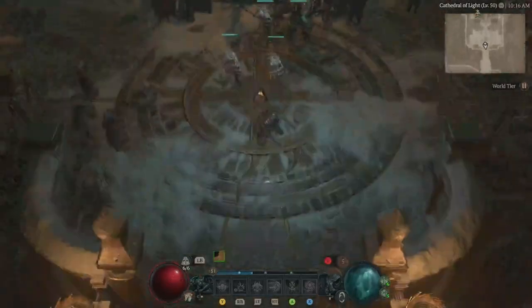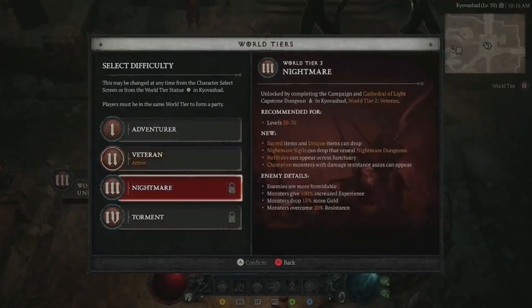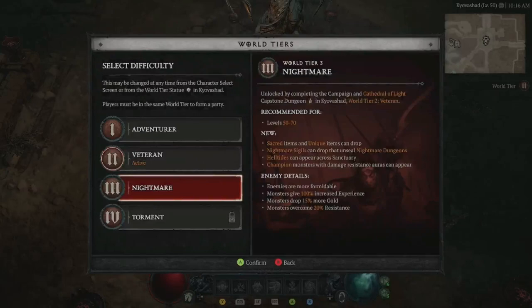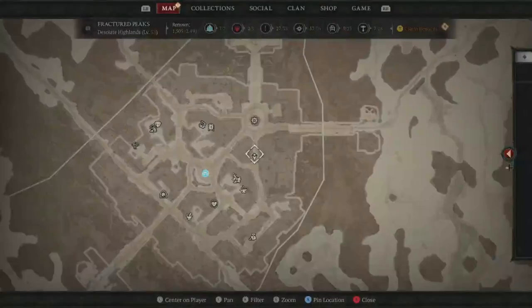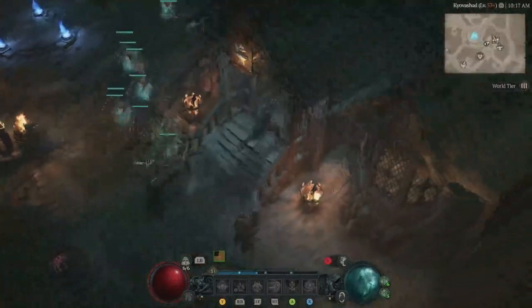We got to inspect this statue for the different tiers as well, because we can start going up in different tiers — go to nightmare mode, all that sort of stuff. It started at zero, that's where we're at right now. Secret items and unique items can drop, nightmare sigils. Oh my gosh, hell yeah! We switched to nightmare. We're on tier three guys — this is going to be tough. It's recommended for levels 50 to 70 and we are barely into level 50.